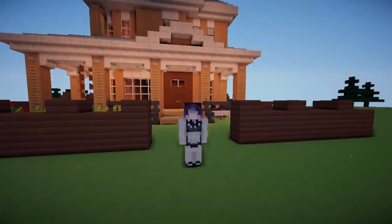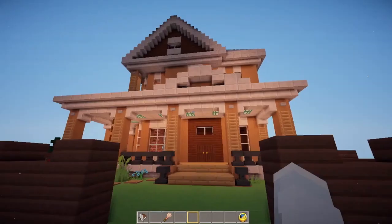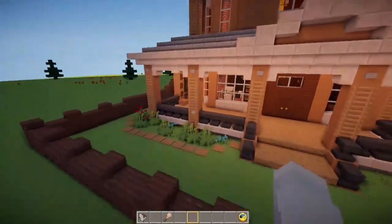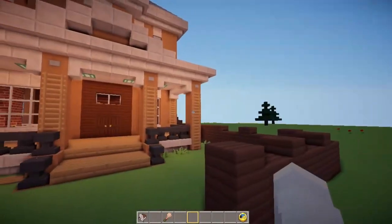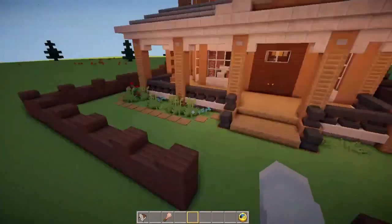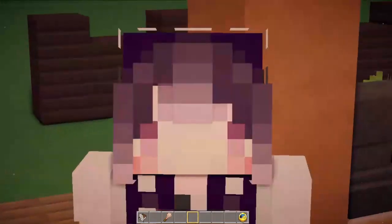Right behind me is a house created by a user whose name I cannot pronounce. One look immediately and it's really cute — it's supposed to be a Victorian house with a lot of detailing. Today we're not going to focus on the exterior, just the interior, though I may add some foliage or more trees. Let's head on inside because that's all that really matters.